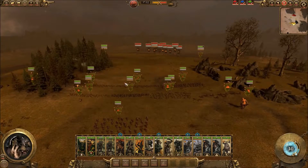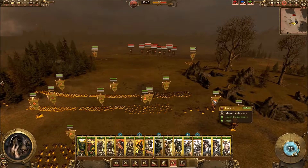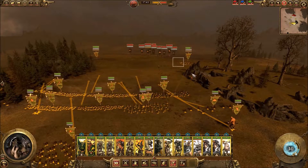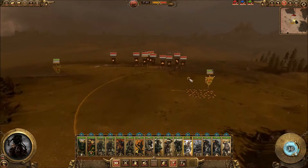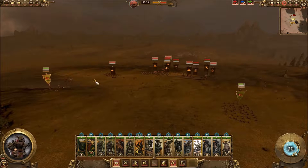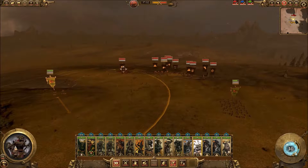Still, you can see the enemy AI is just sitting back. I'm not sure what tactic they're trying to do — maybe a defensive stance, maybe just waiting until I get closer. But usually what I do is try to provoke them with my cavalry units, let them change their formation, while bringing the large army closer.